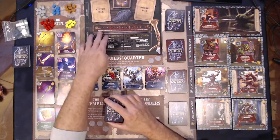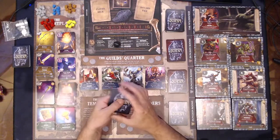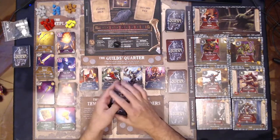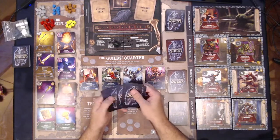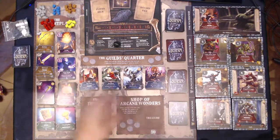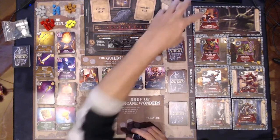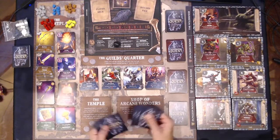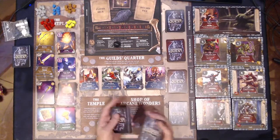I've got my player mat up here just kind of covering that. Everything should be shuffled and ready to go. For the arcane wonder deck I've got that here, just out of the way so I can place my cards down here to make things a little easier.